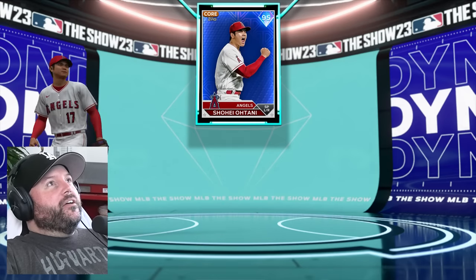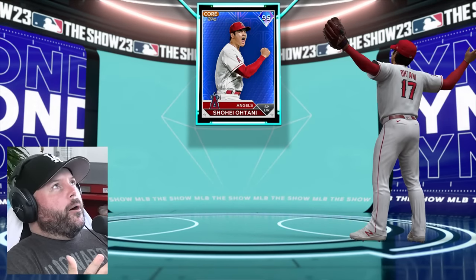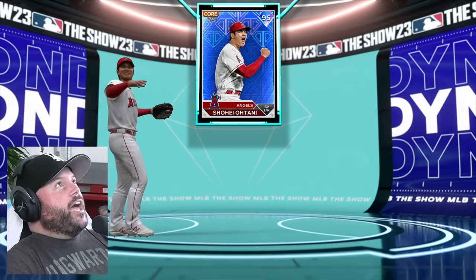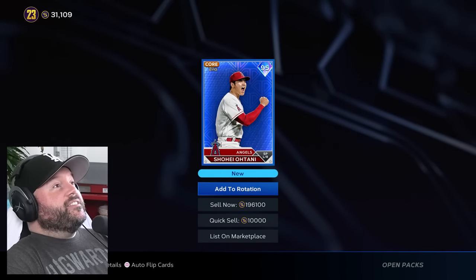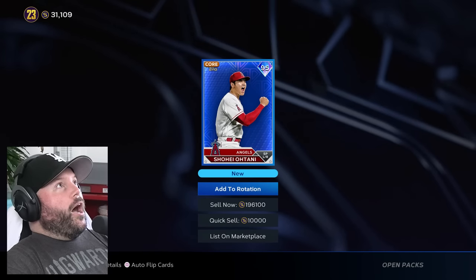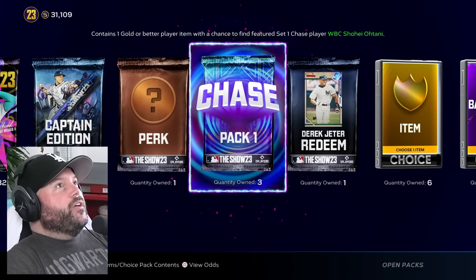It's a 95 — Core Shohei. Okay, it's still Shohei, just not the 99 Shohei. But it's still Shohei. We got Shohei and Trout right away — yes, awesome! How much is he going for? 196,000 — he's going for more than the 99 Trout. This is amazing. I already made my stubs back almost in just a couple of minutes.